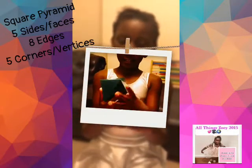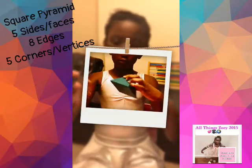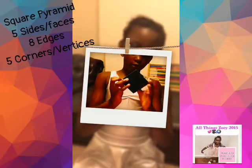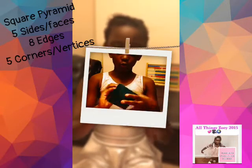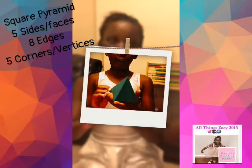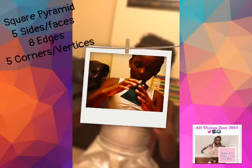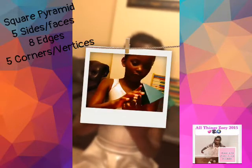So I've got two left so I'm just going to put this one on. This is a square pyramid because at the bottom it's a square. It's got how many sides? Five sides. It's got 5 corners. And it's got how many edges? Five. What? Okay that's weird.